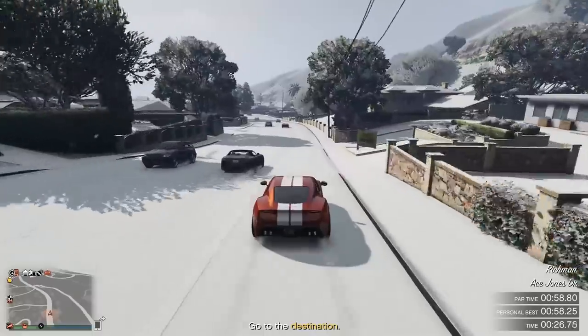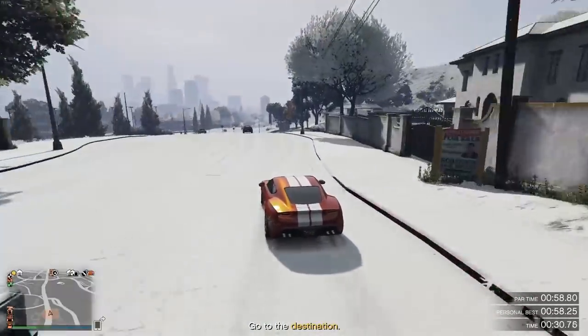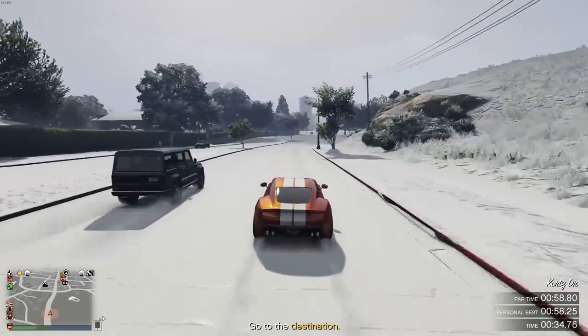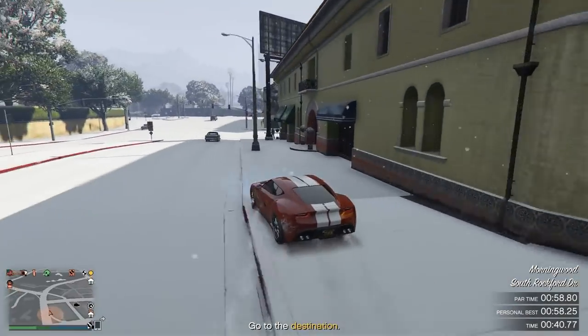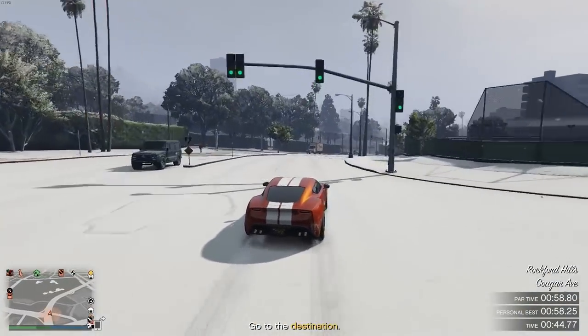Try to look ahead to see what is coming rather than what your car is currently doing, because that traffic is going to be a make-or-break situation. For the big left turn you have to take, try to let go of acceleration rather than using your brakes, because that way you'll be able to take the corner nicely and still have enough speed to carry through. Other than that, it will really just be a matter of trial and error because this one is a bit on the rougher side, but once you've done it, there's a sweet $100,000 waiting for you at the finish line.